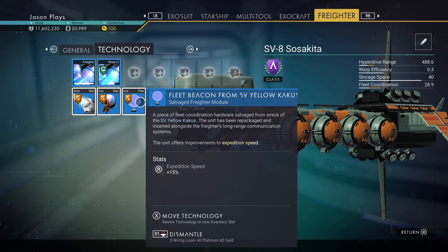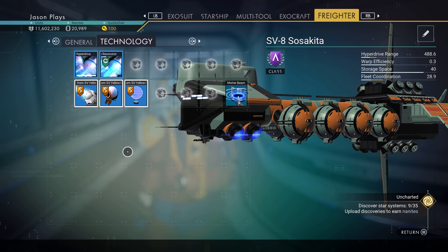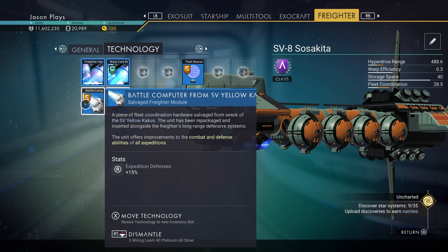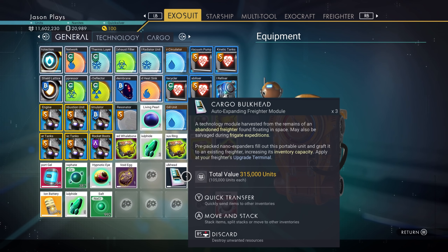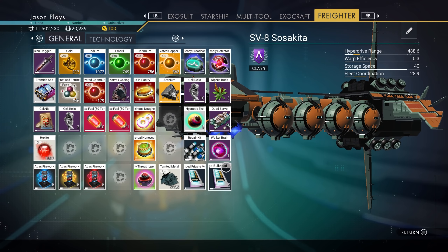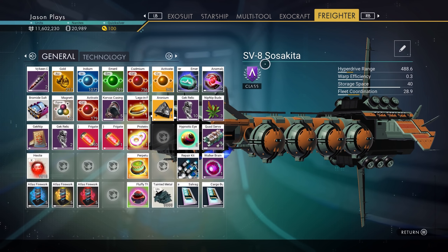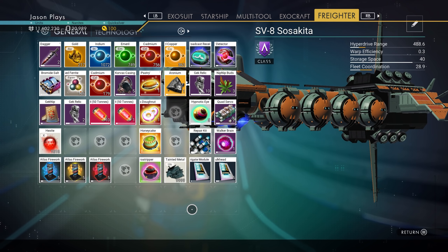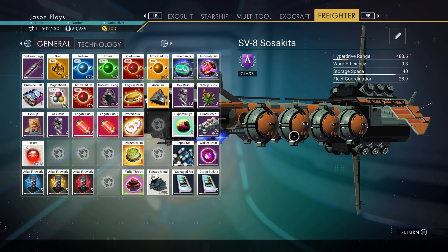You can have three of each type — three of these orbs, three of the cool scanners, three of the mining laser modules. The cargo bulkhead will let us expand our freighter inventory, but your inventory is limited by your freighter's class level. I'm class A, which means I can't go to the max. The maximum bottom row can only be unlocked with an S-class freighter. Because I'm only A-class, I can't unlock that yet.